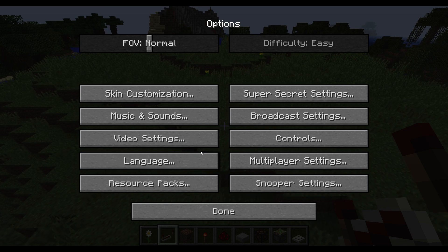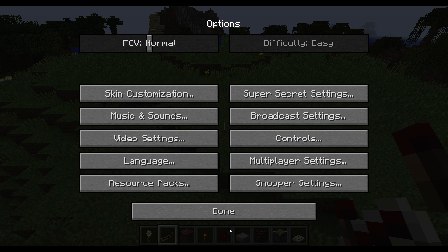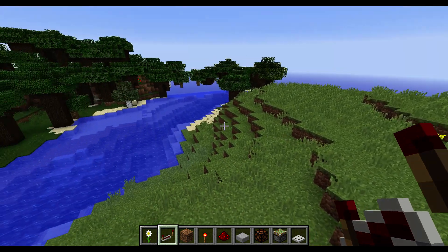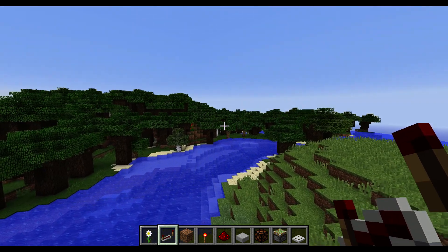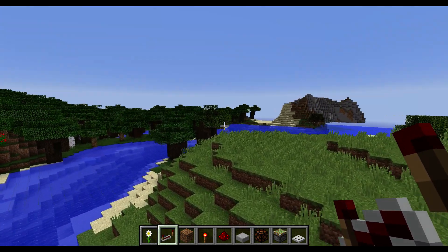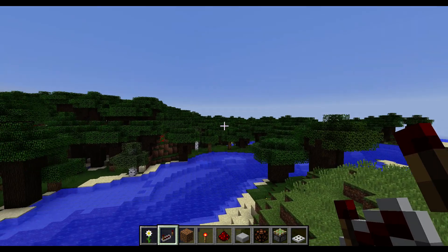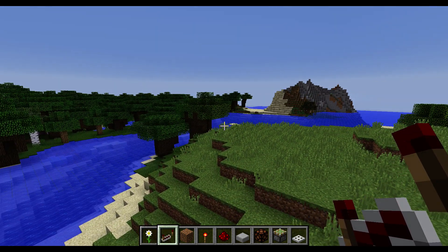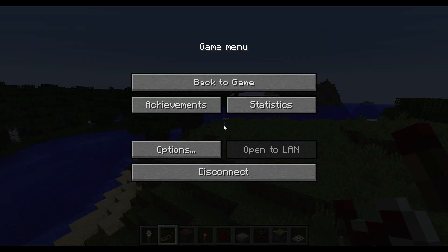What I wanted to show you is in Video Settings - if you turn down the mipmap level, especially when I look in the direction of the trees back there, there's a weird flickering in the frames. The textures are lighting up or something, and that is quite annoying and not really playable in my opinion.